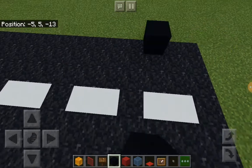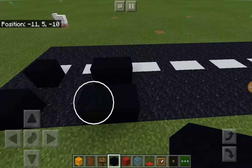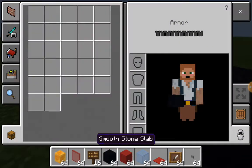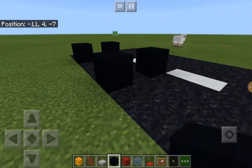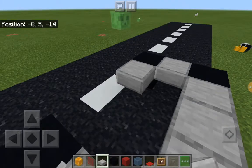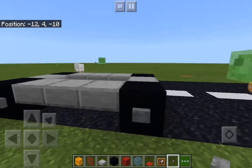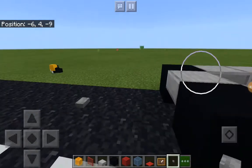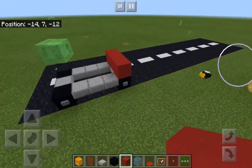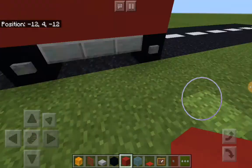We choose the spot where we want our car to be and place black concrete where we want our wheels — usually around this area. Next we take some slabs and run them around to make our car have some underpinning, because the wheels are never just by themselves. Then we add some stone buttons to make the insides of our wheels as seen on a regular car. Then we take some red concrete, put it across the top and basically cover the whole thing, and now we have the base of our car done.